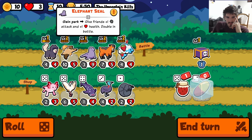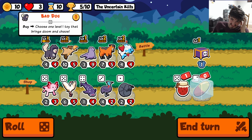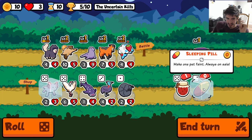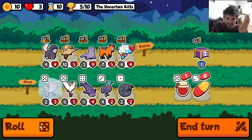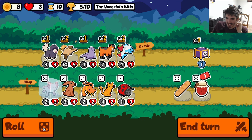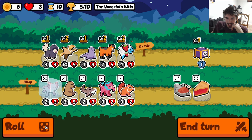Axolotl is huge — hold on. How do we want to do this? We could pill one of these level twos here, or we just get rid of elephant seal, because I really want to try to get axolotl and good dog working at some point. It doesn't have to be this game if it doesn't line up, but I really want to get it to happen. This looks like it could be... I'm not gonna say it is, but it could be.